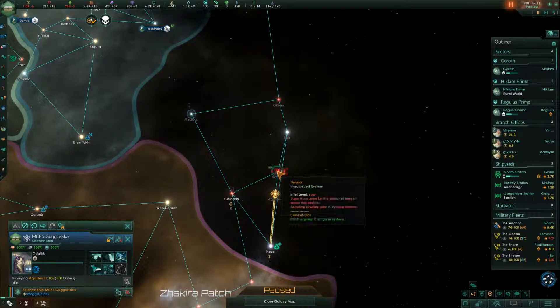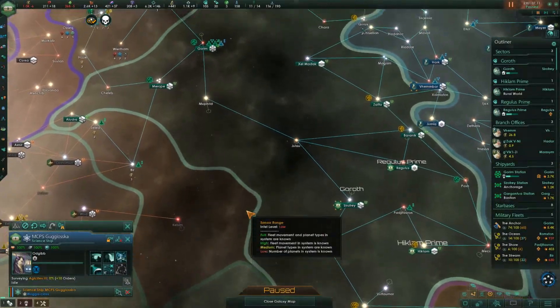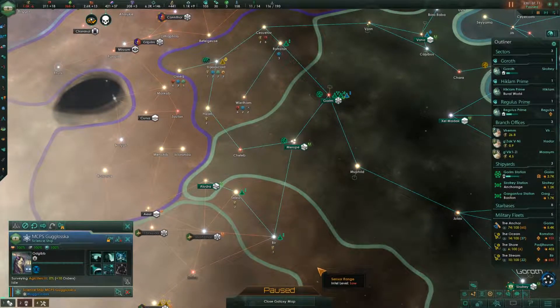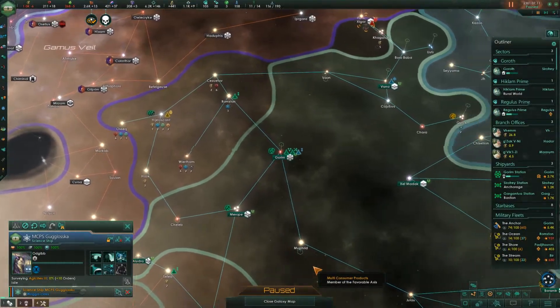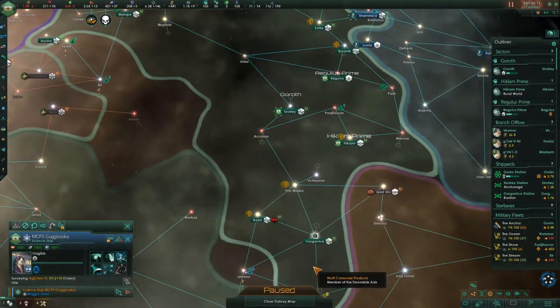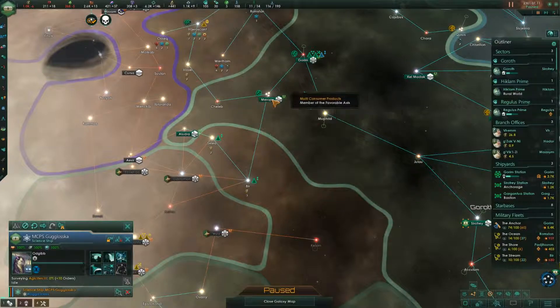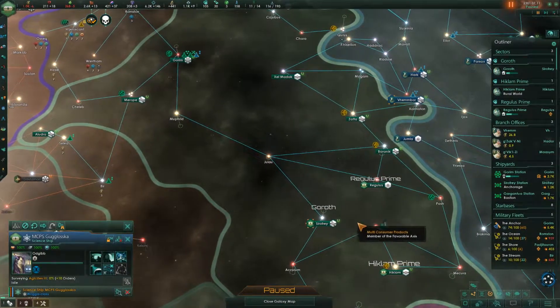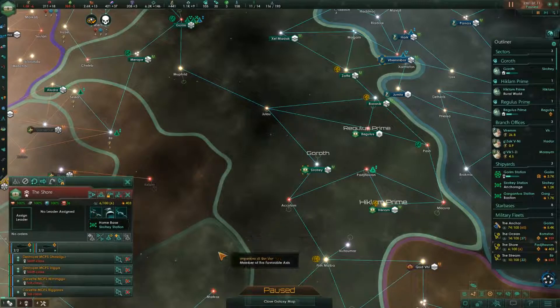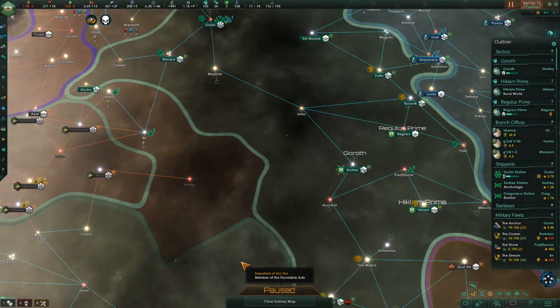We might as well go over here and remember not to go there. Still upgrading the fleet, so we'll have to sit on that for a little while. We could probably afford to upgrade the fleet in other places. Let's go ahead and have this guy upgrade — it's probably not going to cost that much. This costs a little bit of exotic gases, but we probably have plenty at this stage.